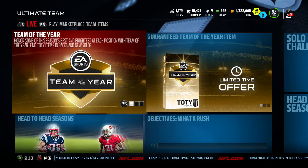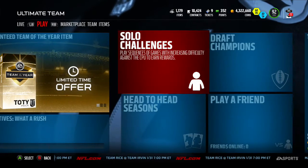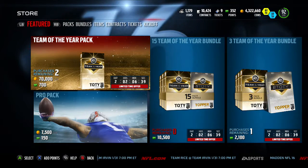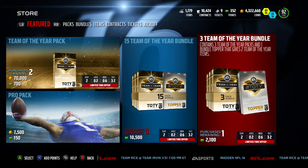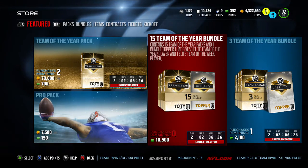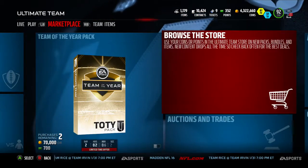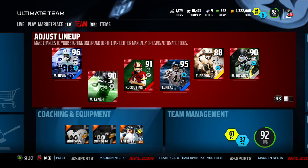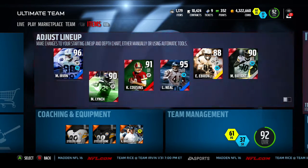What is up guys, Legion of Boom here and the wait is over - we have Team of the Year! They came out with so many new cards, one for each position, it's awesome. I got two of the 15 bundles and two of the three bundles. The toppers here are two Team of the Year players and two Team of the Year collectibles. These packs give six chances at gold or elite, and one of the gold or elite players is going to be a Team of the Week or Team of the Year player. They also contain a Team of the Year collectible.